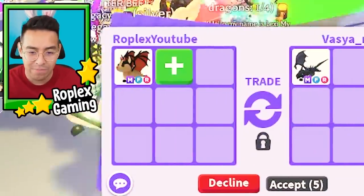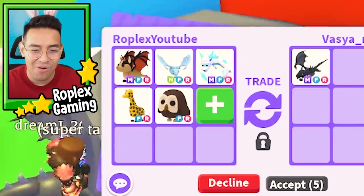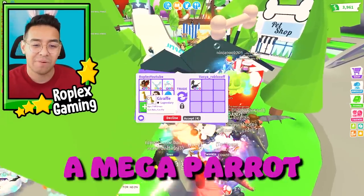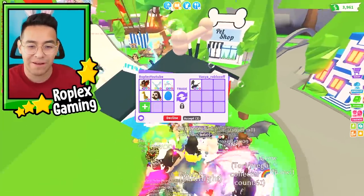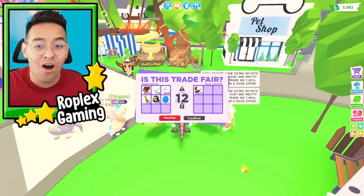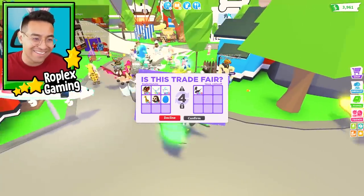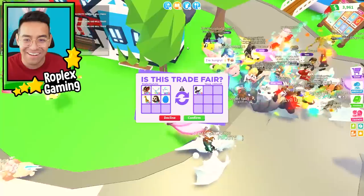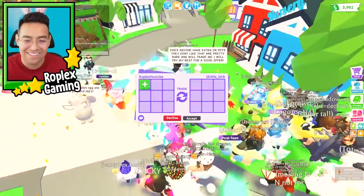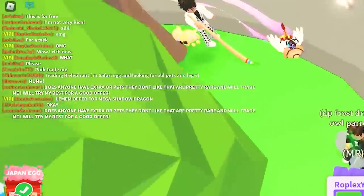There it is — mega shadow dragon! Let's put up mega bat dragon, neon frost dragon, mega frost fury, giraffe, owl, and maybe even a mega parrot. Please hit accept — oh no, I am not about to actually get a mega shadow dragon... Is she gonna hit accept? Please — I'm scared. She declined. Ah, that sucks.